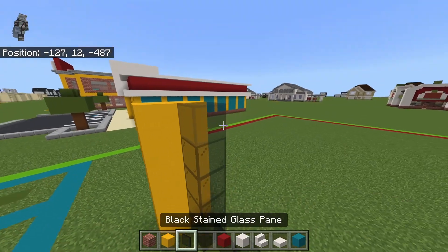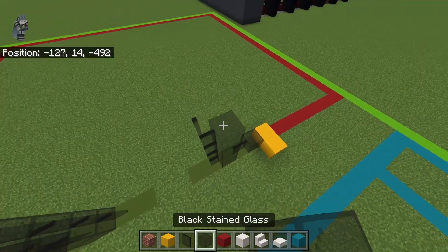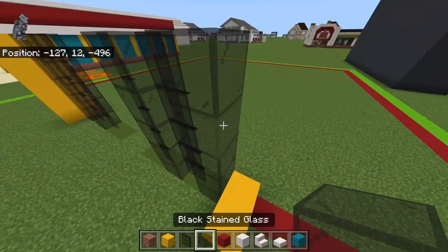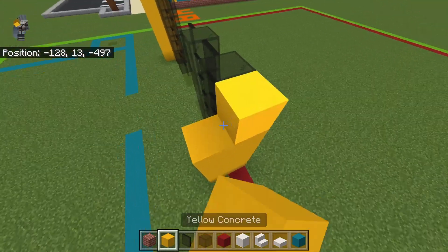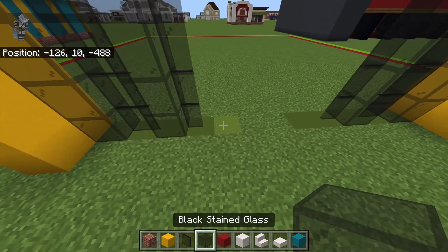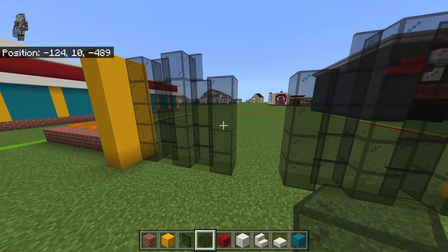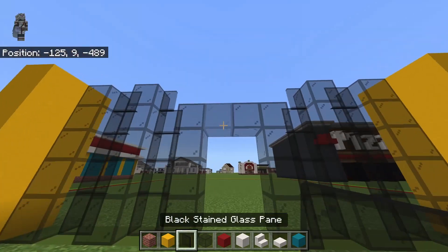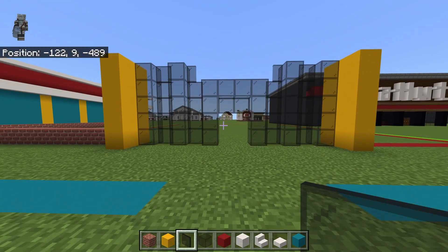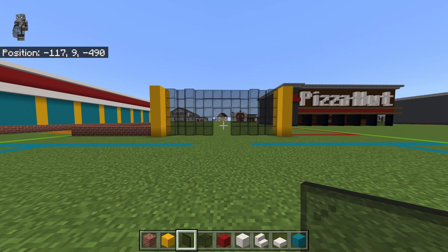Bring all of that up with an additional four blocks, then copy that row four more times. Now with that gap we're going to do some interesting things. Inside the innermost row of black stained glass panes, place a row of black stained glass blocks that's four tall. Connect it together at the top, and just below those middle two blocks place a black stained glass pane per block. Then place black stained glass panes above that — that'll give you this fancy-looking result.